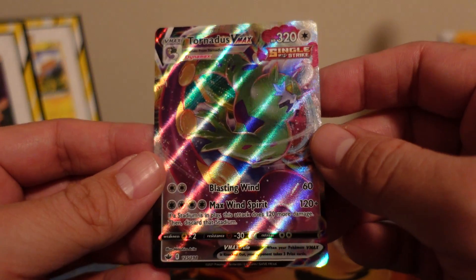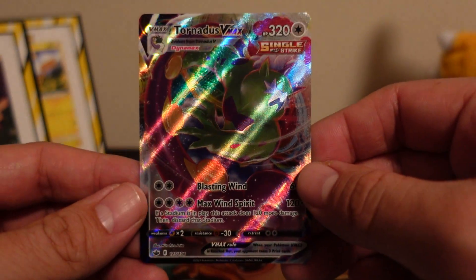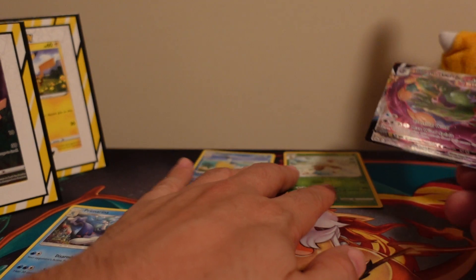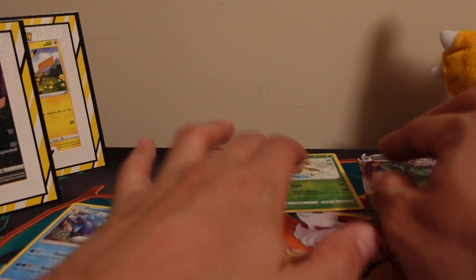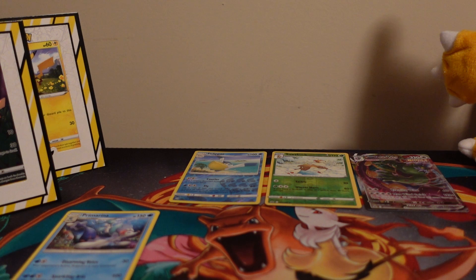Let me know in the comments below which card is your favorite out of the Chilling Rain and Sun and Moon sets. I'm still on the hunt for the riders from Chilling Rain — I have not yet pulled any of the riders, so that's one of the cards I'm still looking for. Let me know in the comments which cards are your favorites, and until the next video I will talk to you guys later!